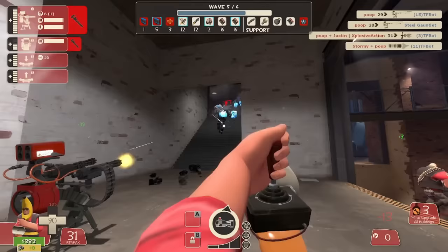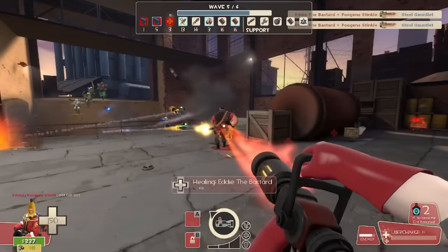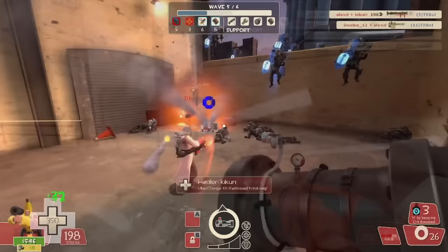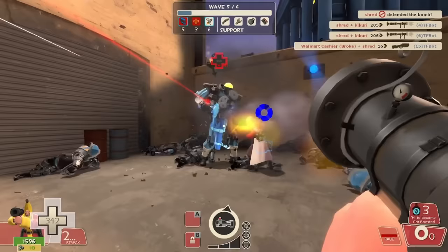Soldier and engineer stay up top to whittle down the heavies, while your team's medic, heavy, and whatever other DPS class you have take the floor. The classes up top can join you down below once all of the heavies are cleared out. The smallbot soldiers might not seem all that deadly at this point in the game, but they can steamroll you without proper protection. I'd recommend liberal use of Ubers, Canteens, and Shields on your medic side. After that, you'll get two waves of minigun heavies — one normal, the other crit-boosted — alongside a couple of giant demos. Not much struggle here.